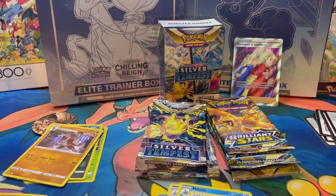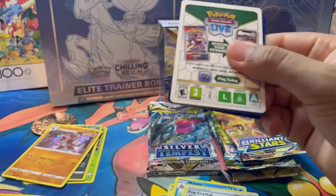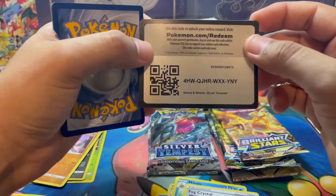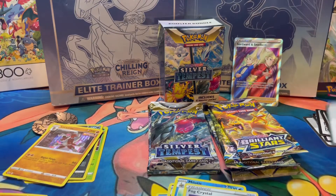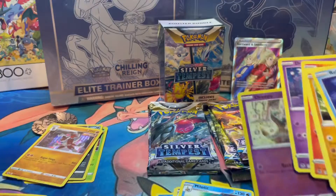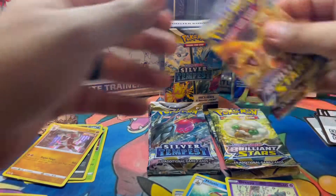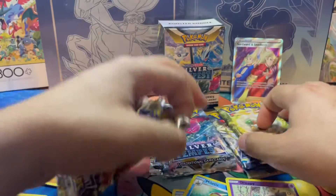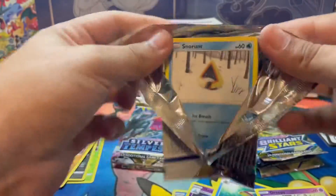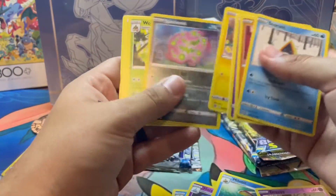Let's go ahead and shy away from holos, hopefully. Let me know — we got to go to Silver Tempest now. These six packs, so far we've only gotten one good hit out of it, which was that trainer from the Trainer Gallery. Let's go ahead and go straight through this. Not too great today, but hopefully we can turn this thing around. We have four Brilliant Stars packs to get through and three more Silver Tempest, as we get a no black code card into a non-holo rare.